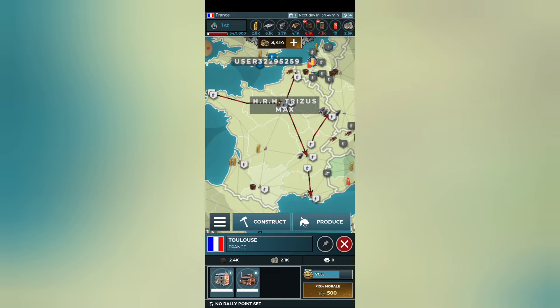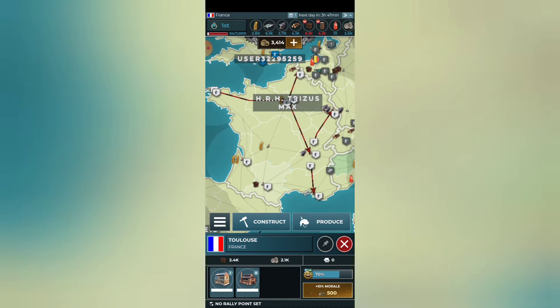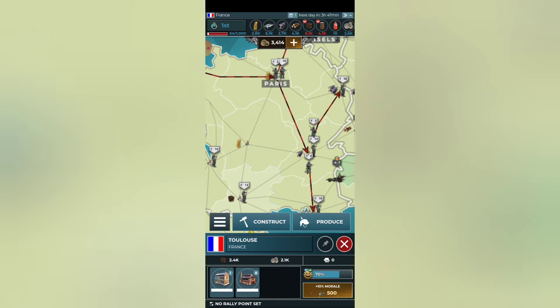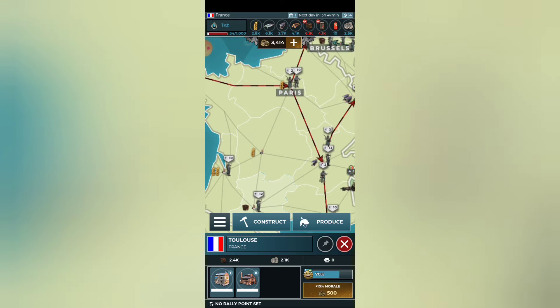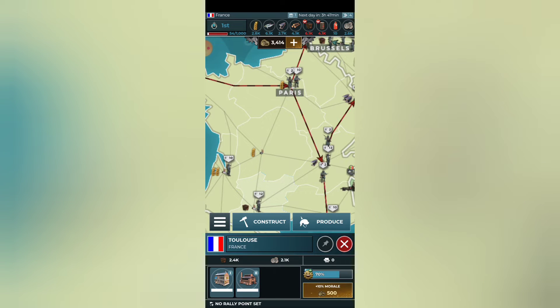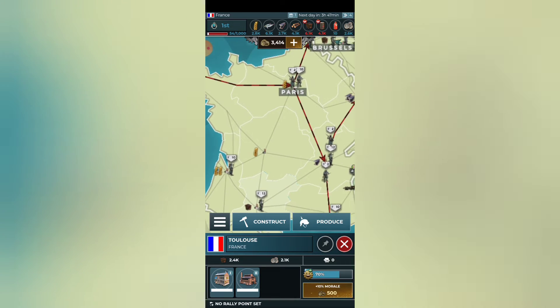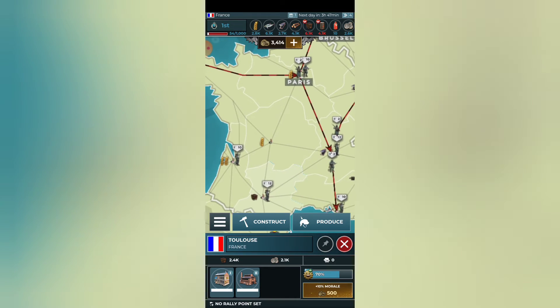We are playing Supremacy 1914 and this is Two Minute Tips. Tip number three is going to be about your workshops — where you should set up these workshops and which buildings you should build first.